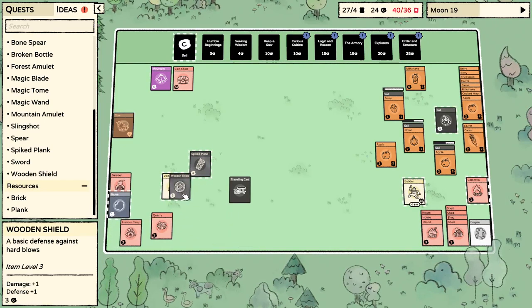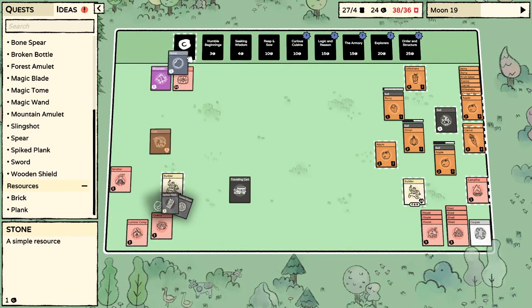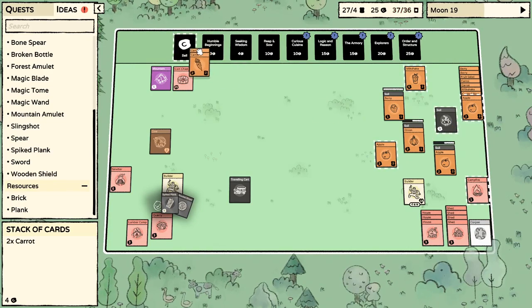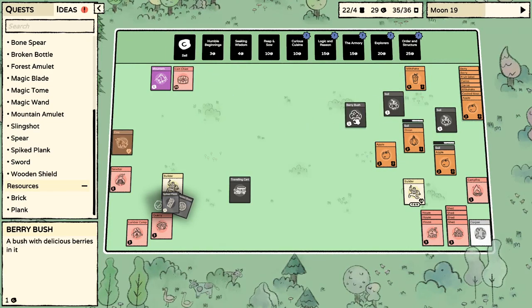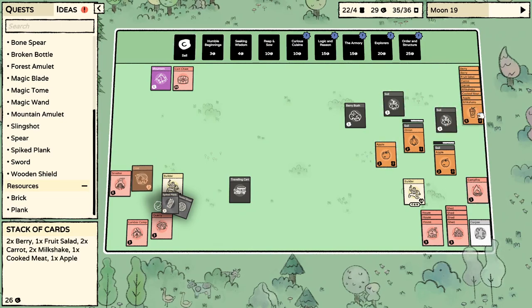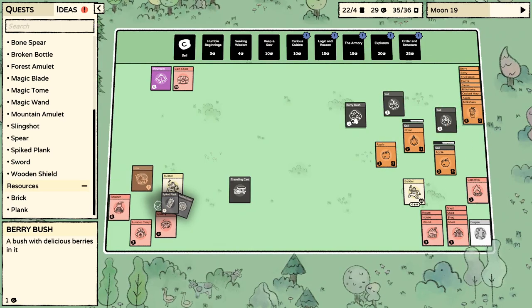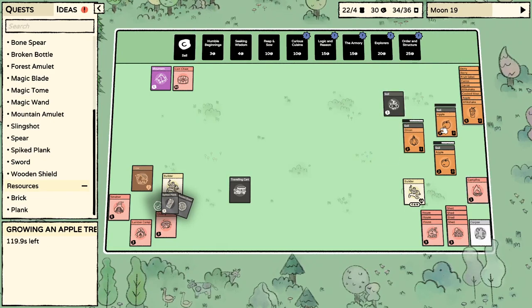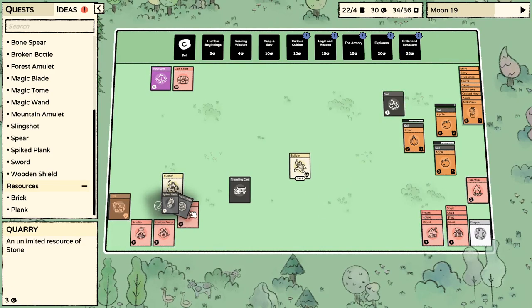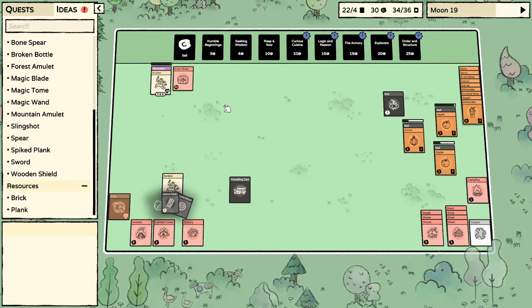Let's arm you up with this and hopefully get a hat for you at some point. I'm still over the limit on cards — let's sell a couple of carrots and a berry bush. I've got a lot of soil, a lot of ways to make food — I think I could ditch a berry bush because I don't want to be overloaded with berries. They take up a lot of time and energy.